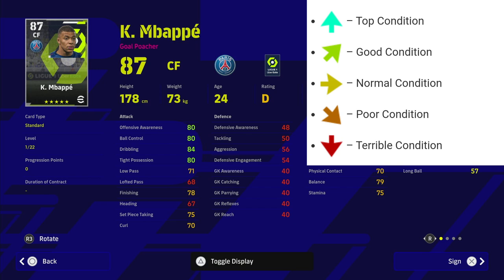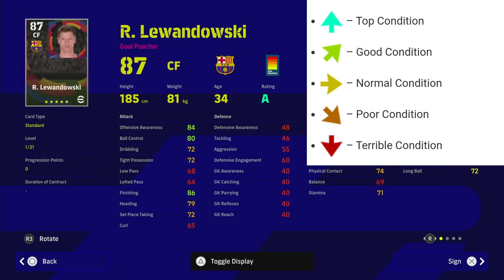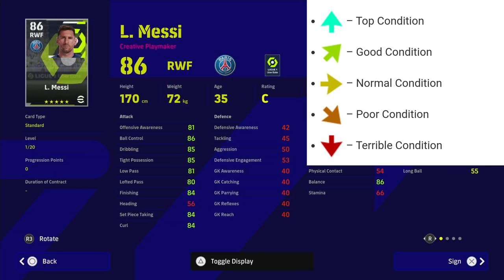The letter rating changes to an arrow in-game, and you get stat increases or decreases accordingly. If Lewandowski is on top condition, he'll get a plus two or plus three to his overall stats — so his offensive awareness on this card, for example, goes from 84 to 86 or 87. You can then max out players very effectively by training them up.